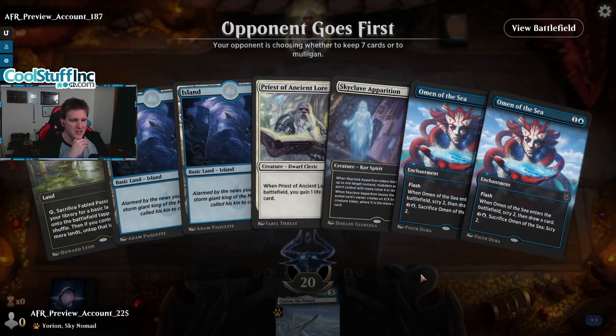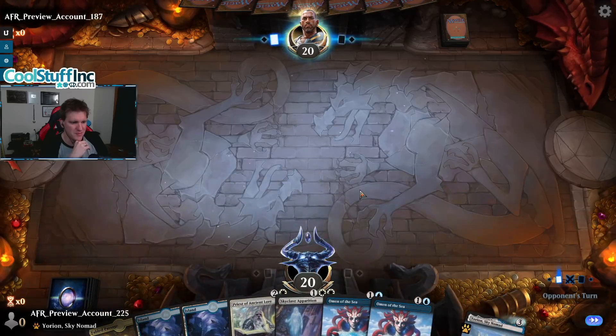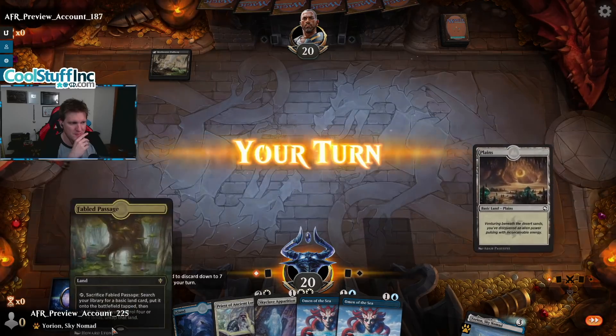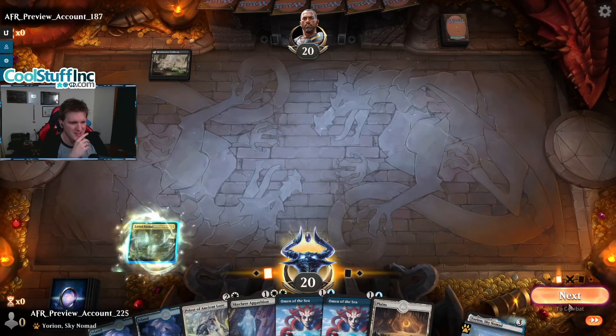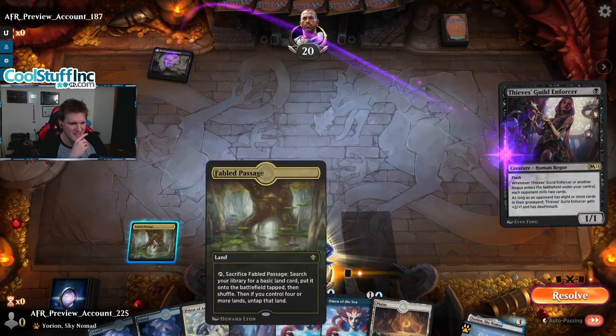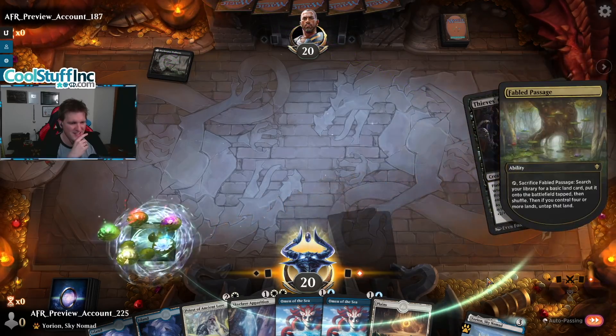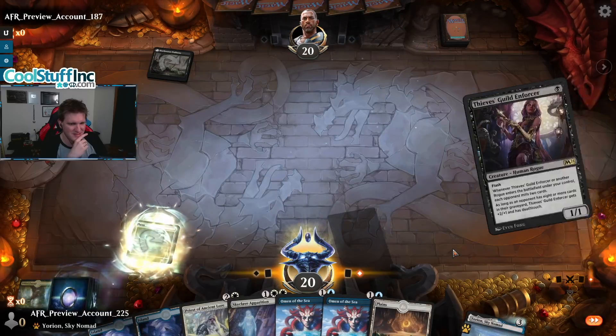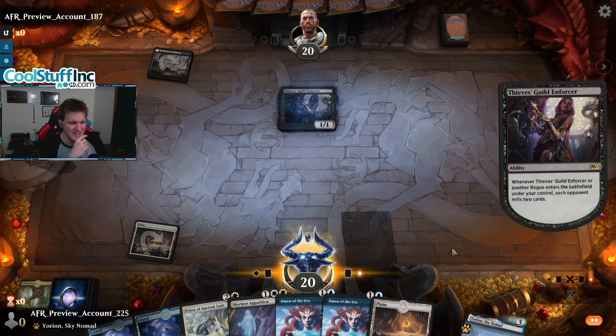A little bit slow but we'll give it a try — we also might not have double white for the Apparition but we'll see. The Omen helps us find it potentially. Are we Rogues? Let's find out. They've been sent to test me — I've been sent to test my tolerance.